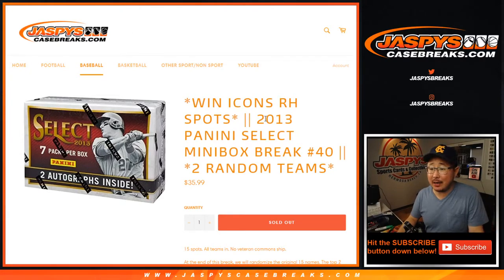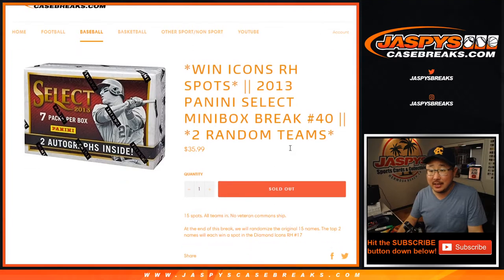Hi everyone, Joe for JaspysCaseBreaks.com, coming at you with 2013 Panini Select Baseball, random team break number 40 with a chance to win the final two Diamond Icons spots.